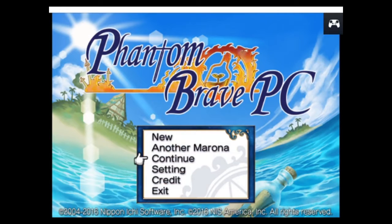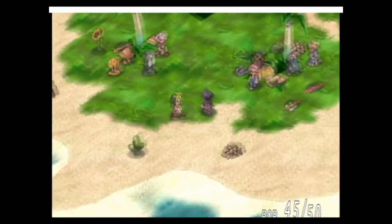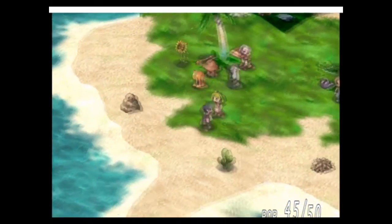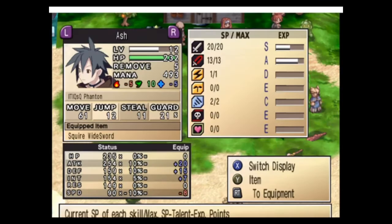Hello and welcome back everyone. I got some news for you. It looks like the move Absorb can't be used on player characters, but it can be used on items. There's a list I found with a full guide for moves, and apparently there are some moves that can't be used if they're on a phantom.